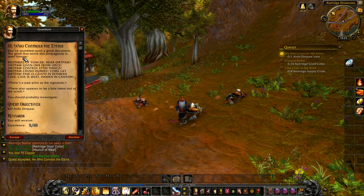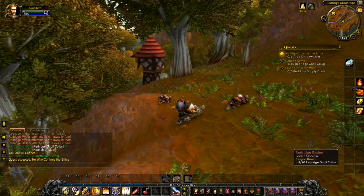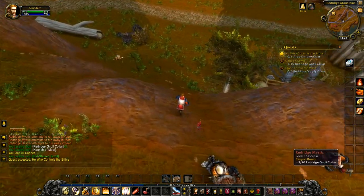We've got a Dirt Stained Scroll — that's another quest. You've stumbled upon a gnoll document. A gnoll that wrote this propaganda is semi-literate. 'Brothers of Yowla, hear Dirt Poor. Dirt Poor gives an orb from Orcs. Dirt Poor controls Etting things. Dirt Poor crushes hummies. Come get Dirt Poor's autograph in Rethban Cave. Cave is west, hidden in canyon.' There's a pawprint as a signature and there also appears to be a bite taken out of the scroll. Well, you should probably investigate. We will investigate.